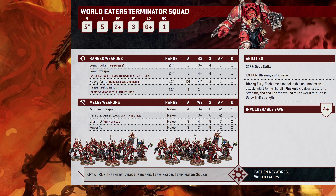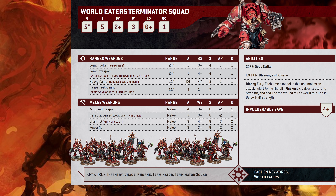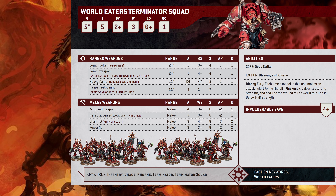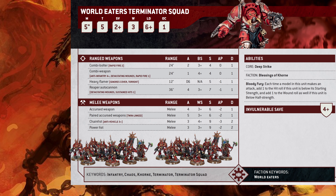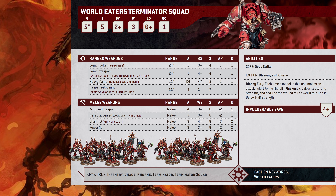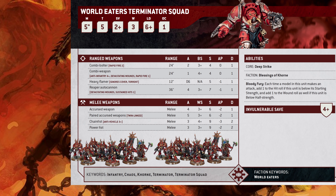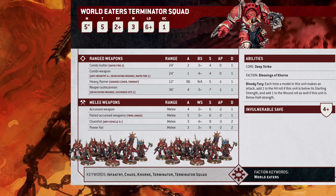It is what you would expect from a Terminator squad: they move 5, toughness 5, they've got a 2-up save, 4-up invuln, 3 wounds, leadership 6, and OC of 1. Now unlike a lot of things in this index, they have guns. They can have combi bolters, combi weapons, and then some guys can take a heavy flamer or a reaper autocannon — just 1 out of 5.